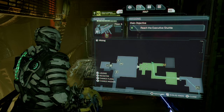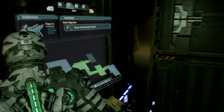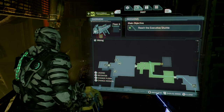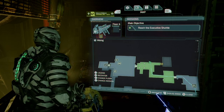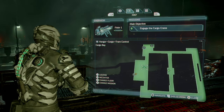Our next upgrade is for the contact beam. Head to the mining deck and move these boxes around to gain access to the door. Inside this door is a master override chest containing your last upgrade for the contact beam.